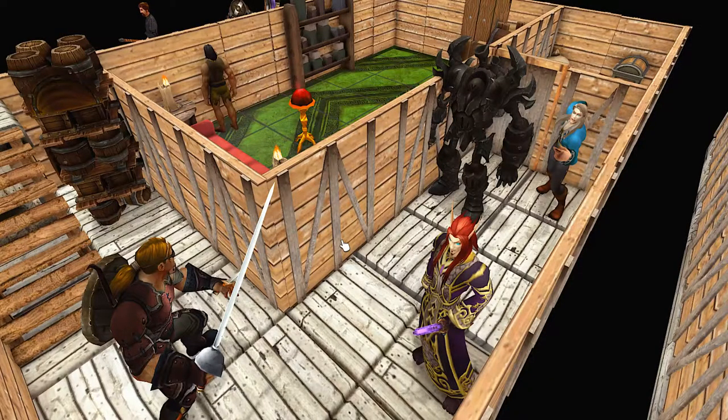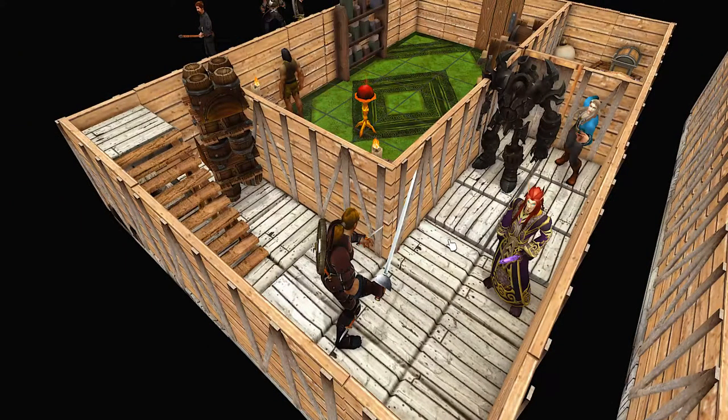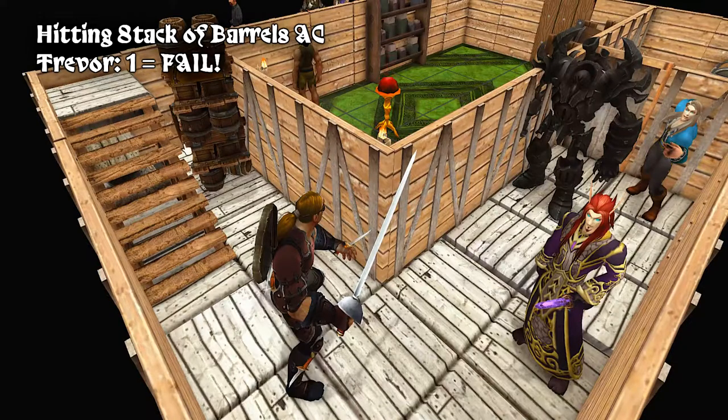Go ahead and make your roll for attack. For attack? Okay. Yeah, to see if you can hit the big bunch of barrels AC. Stalker hits the dark. I run into the outer room. Oh my God. He failed. So the fireball...